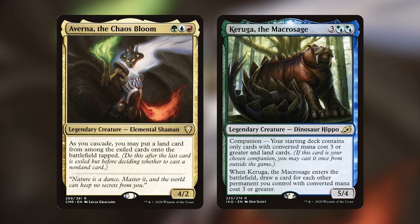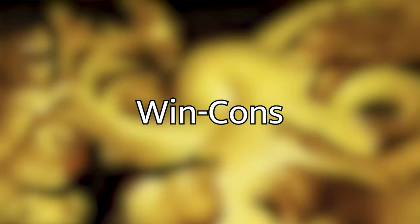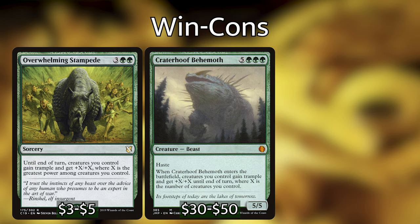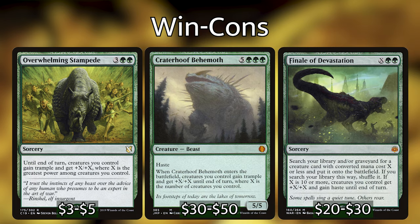Before we dive into the meat of the deck, I think it's important to get our win cons out of the way first, because there's a very important win con that will shape how the entire deck is constructed. Primarily the deck wants to win off of combat damage from a bunch of creatures entering the battlefield and overwhelming our opponents. The first type of win con is overrun effects — effects that pump up all of your creatures and give them some sort of evasion to swing through opponents. I've elected to include Overwhelming Rally as the only one of these, but you could also include Overwhelming Stampede, Craterhoof Behemoth, or Finale of Devastation if you have the budget.